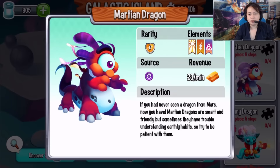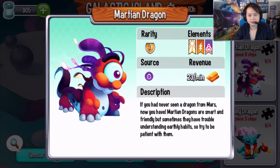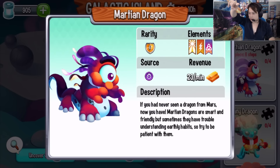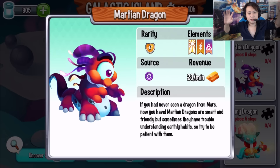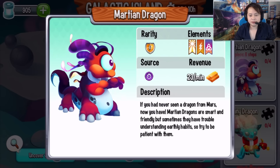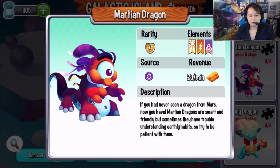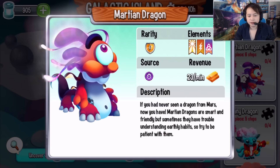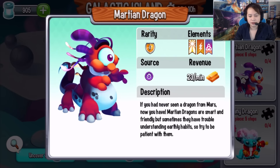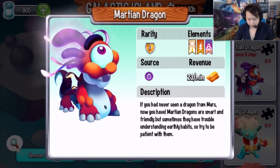Now the new ones: the Martian Dragon has elements of light, electric, and pure. There's a cool animation too — it reminds me of the Ice Age collision movie with the electricity and magnetic field. If you've never seen a dragon from Mars, now you have. Martian dragons are smart and friendly but sometimes have trouble understanding earthly habits, so try to be patient with them.